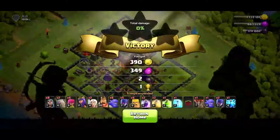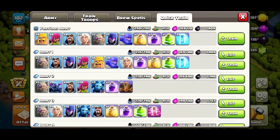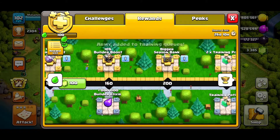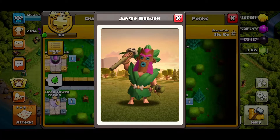We have taken all that loot — that's about 700,000 gold and 600,000 elixir. That was a really good raid. Surprisingly we got the star too — wasn't hoping for it but we got it. I also got the new gold pass with the new warden skin; I don't have the warden yet but once I do that'll be perfect.